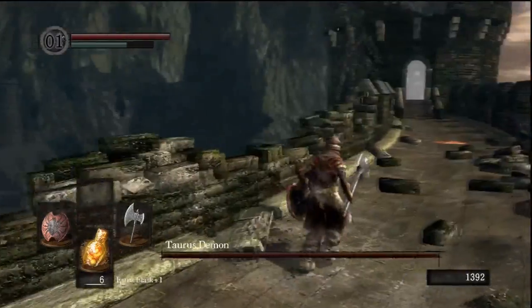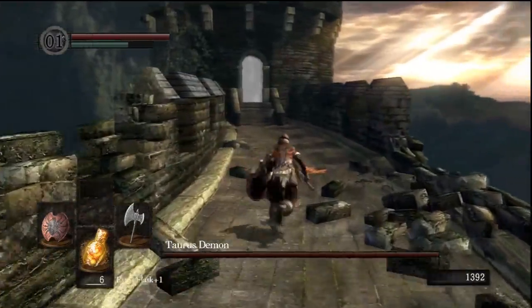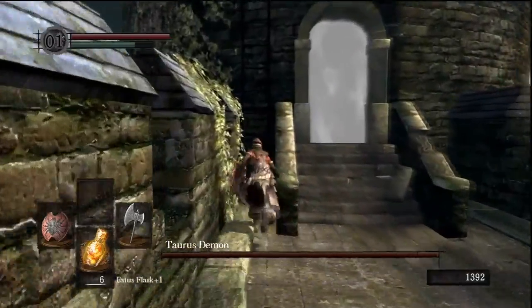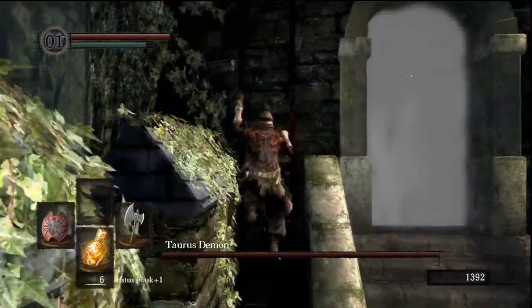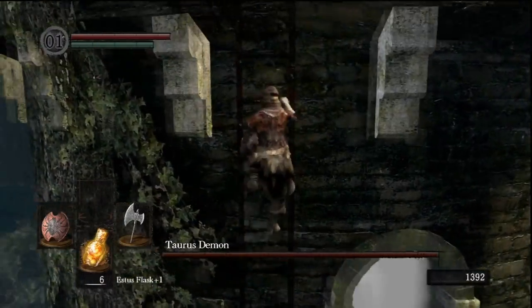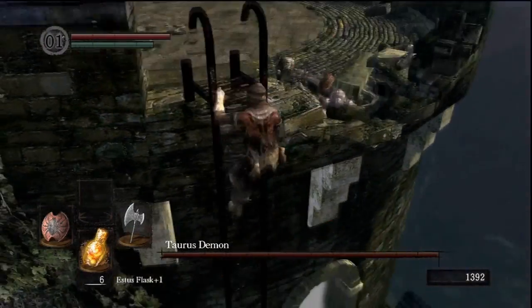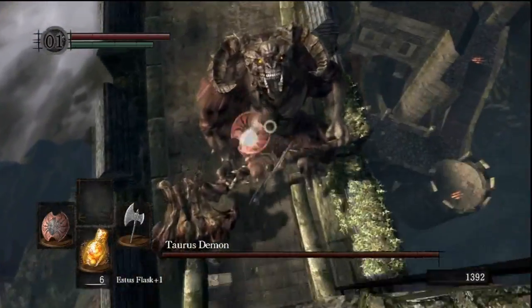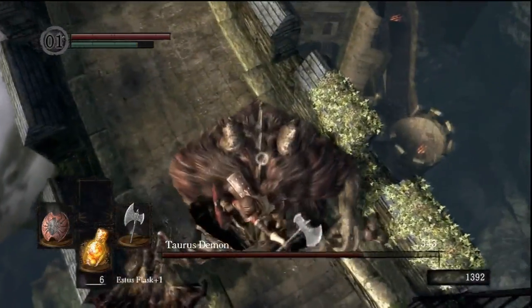So this is method one right now. Just run back. Once you get up there, don't spend too much time on top or he will jump up there and hit you — he'll jump up on top and attack you up there. Alright, so he's right under — just jump off. R1. Alright.